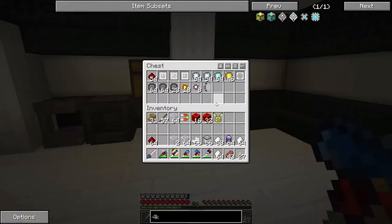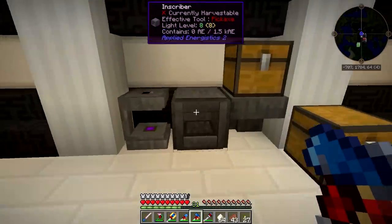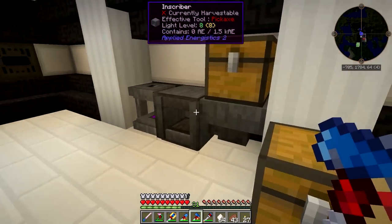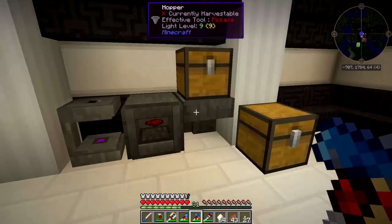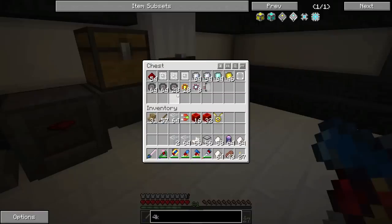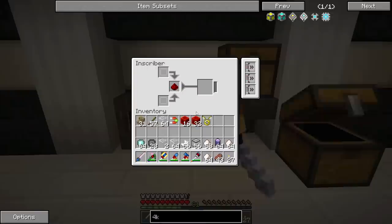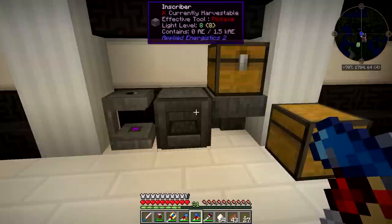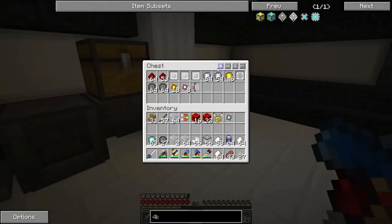I've been very busy between episodes, basically just making a whole bunch of this circuitry, processors, and all sorts of crazy stuff. What you do is you take the inscriber — you can make it faster by putting a hopper feeding into this side of it. So if we put redstone, it'll automatically feed in there. And then you can take, just as an example, silicon and diamond — that'll make one of these engineering processors, and so on and so forth.